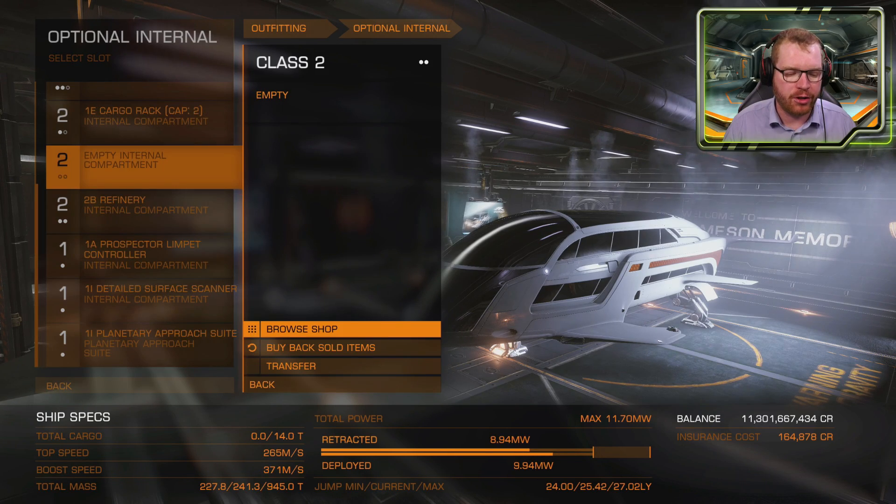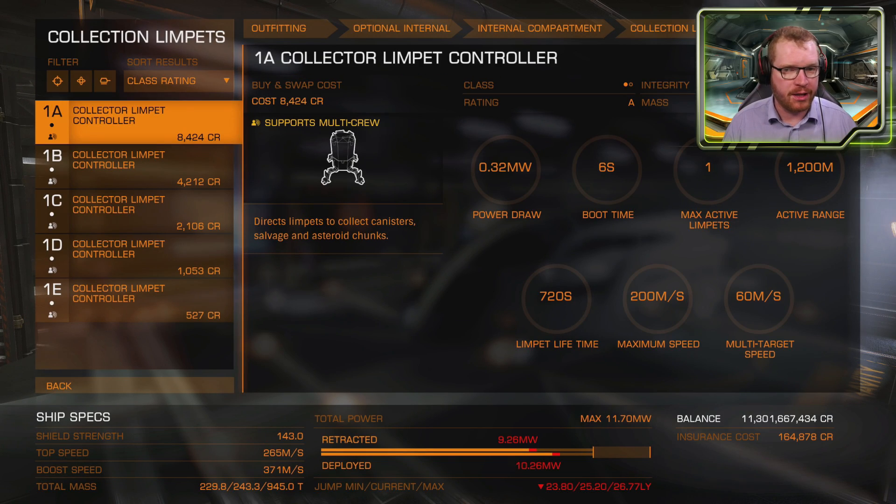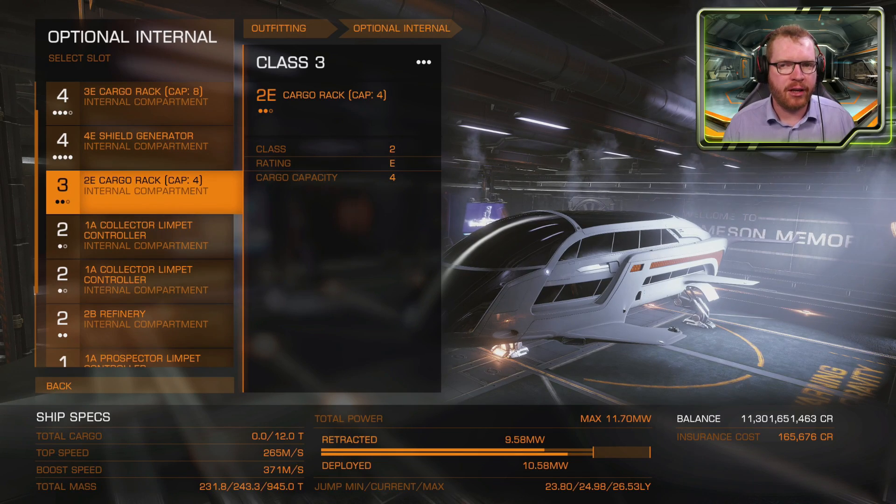For the two remaining class 2 slots, we're going to be fitting collector limpet controllers. These are limpets you send out to collect fragments so you don't have to fly up to them manually — small drones that pick fragments up and put them into your ship. We can go A-rated here; they're not very expensive and they have a nice long lifetime.